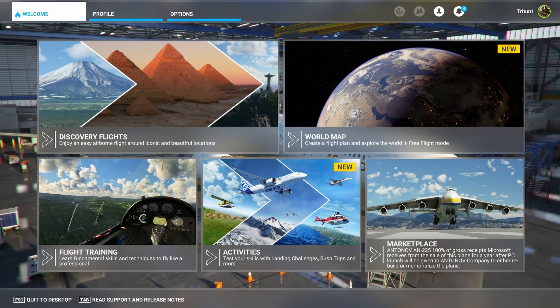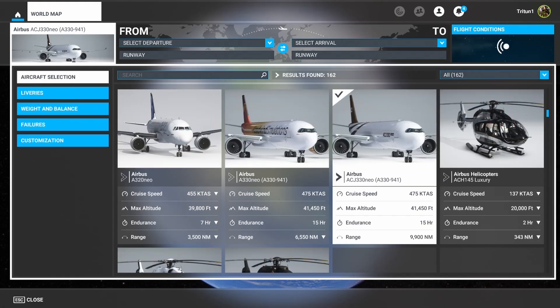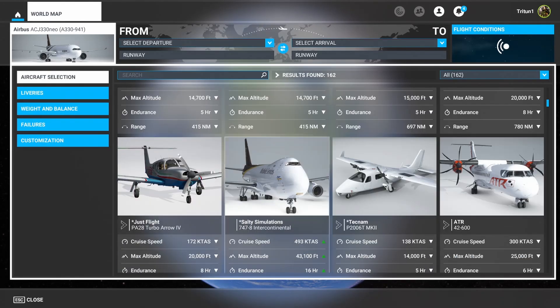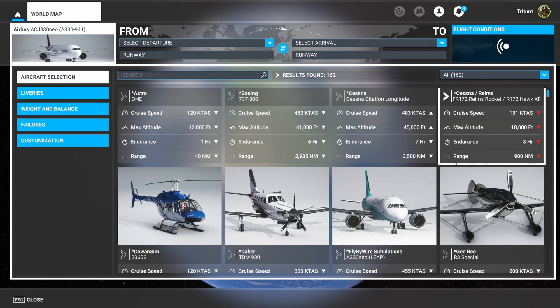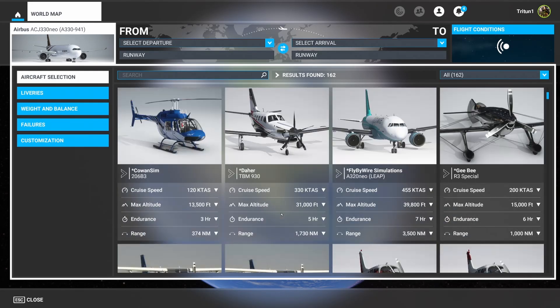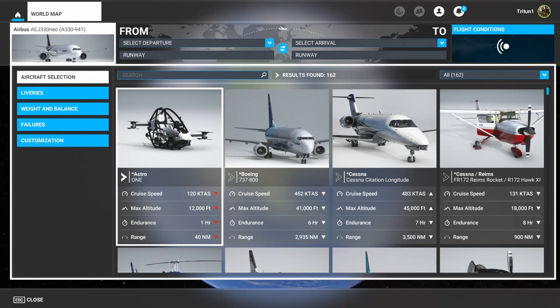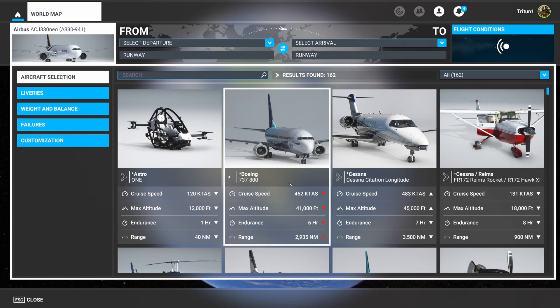Let's launch the sim. Now we're in the simulator — let's go to our world map, then aircraft selection. Go to the top, and there are the aircraft we selected. The TBM is there. You can organize the entire list in any particular order. Also notice that everything marked as a favorite has an asterisk next to it, while the rest of the aircraft down below do not.